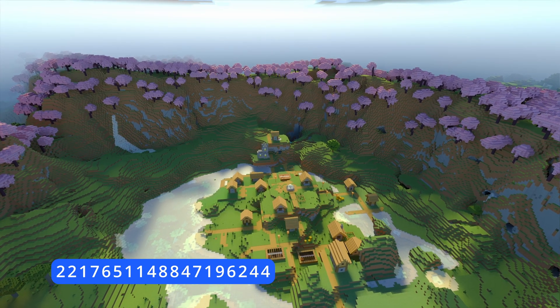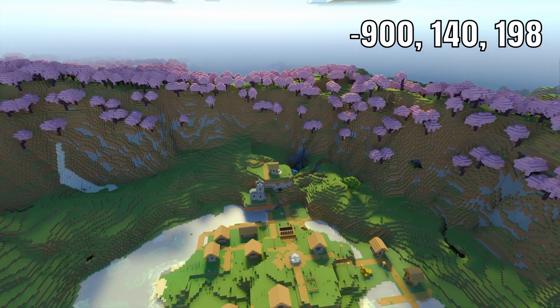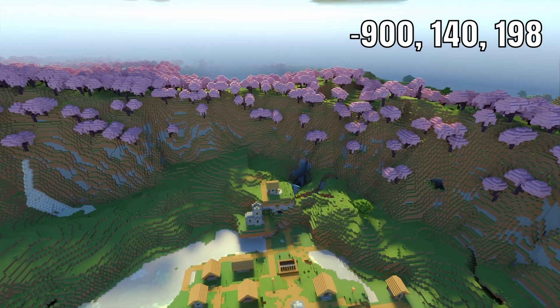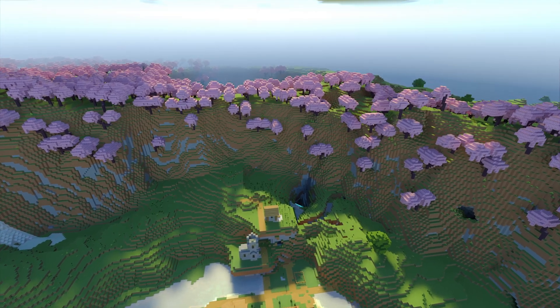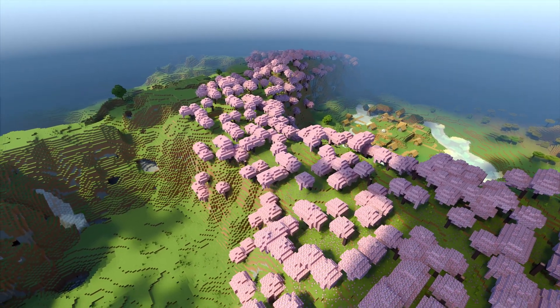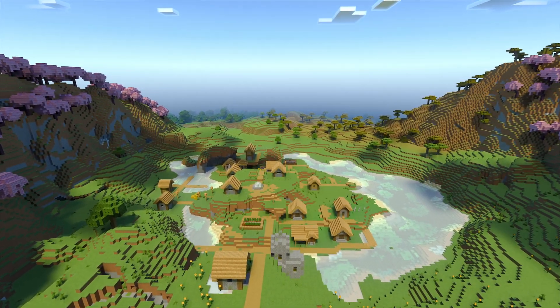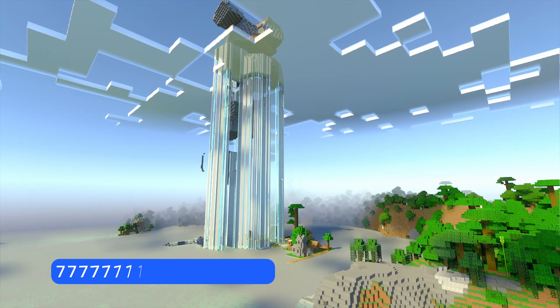The first seed we're going to share with you today is this very cool village at the center at the bottom of this crater, surrounded by a really nice cherry tree biome. Right next door we've got another crater — you can just imagine yourself knocking through there and expanding this village. This seed is perfect for building with friends or just a bit of exploring on your own.